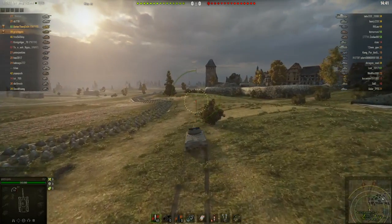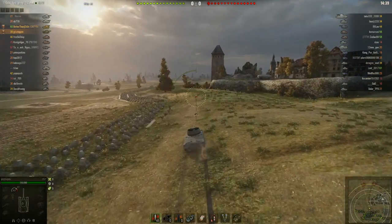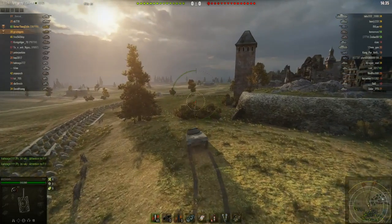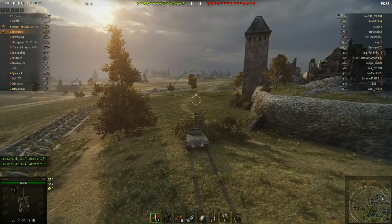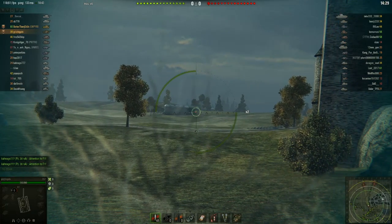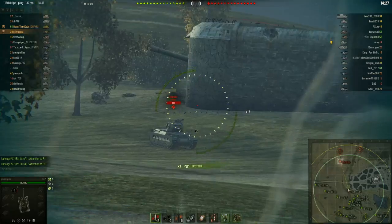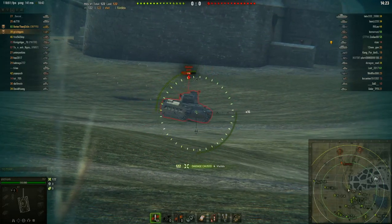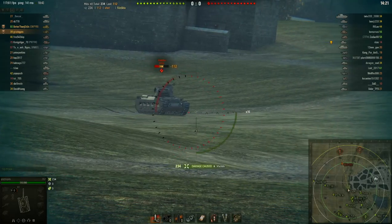The T67 is basically the best stat-padder at tier 5, possibly in the game — hard to say really. It's just a great TD, especially when you're top tier. It's stealthy, it's fast, it's got a great gun, and you can just rip apart tanks without them seeing what you're doing.